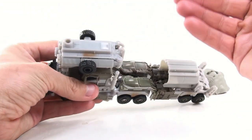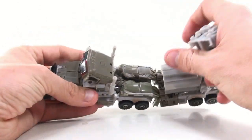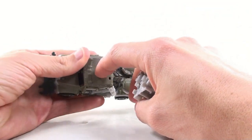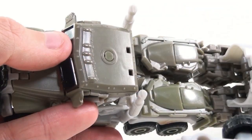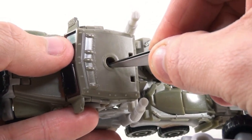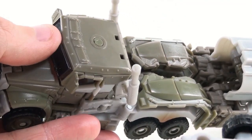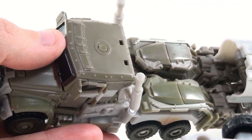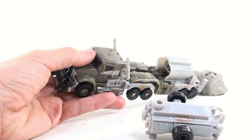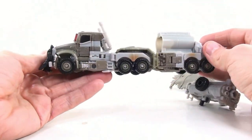One thing I do really like — and this is a nice piece of engineering — when you remove the weapon, they actually have spring-loaded tabs on all of these new Dark of the Moon figures, where you push it in and it just springs right back out, as opposed to leaving a big giant hole there. I think that's really nice, and it really impresses me when it comes to the actual engineering of the figure.